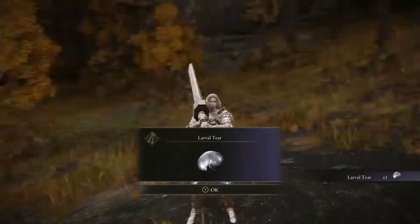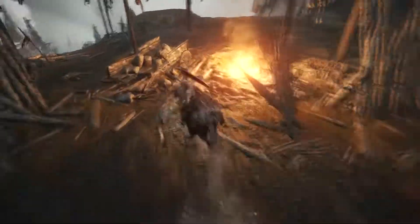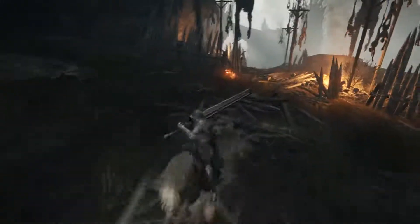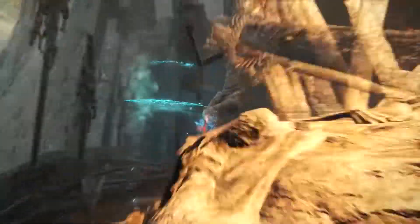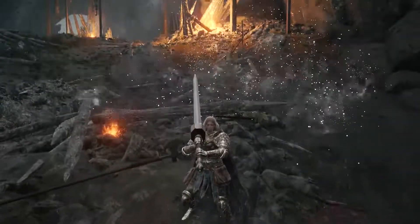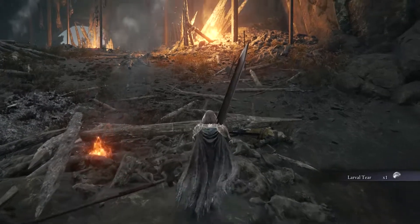Mt. Gelmir can be a bit difficult, but make your way from the Road of Iniquity Site of Grace and go directly south. From there, you're going to attack this one on-fire corpse and he's going to transform into a Colossal Worm Face. You're going to have to defeat him to obtain your next Larval Tear. Keep in mind he does incredible Deathblight damage, so I recommend using spells on him.